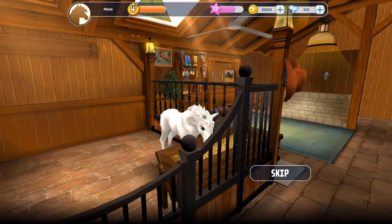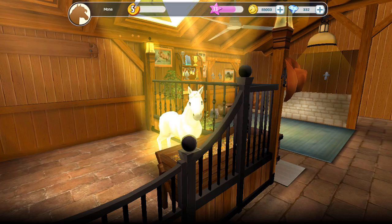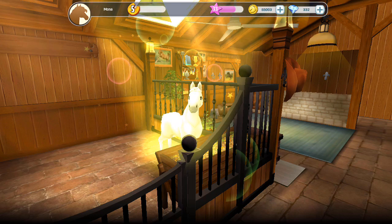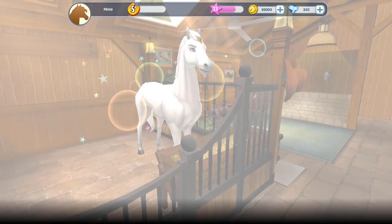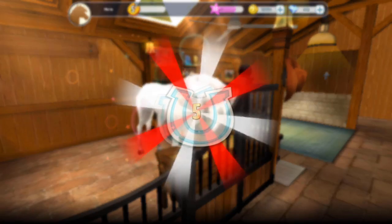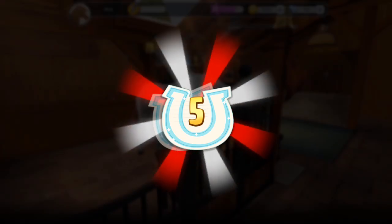Now we've got a second mythic here that I bred a little while later — this is Mona. We're going to get her to level five by feeding her. Once she's level five we'll be able to breed her to the one we bred previously, Marcus. There's Mona — level five, not grade five.